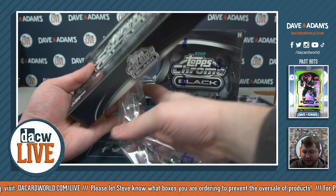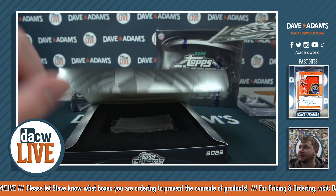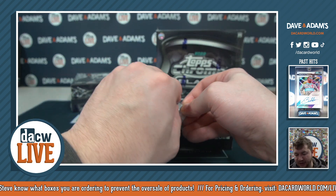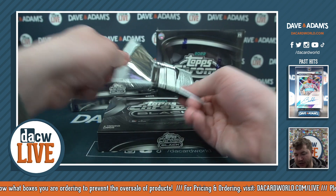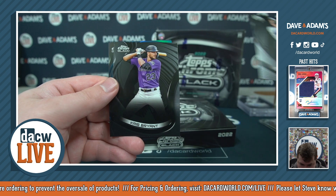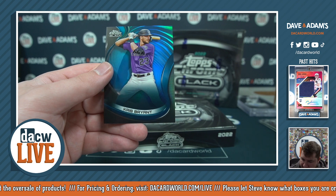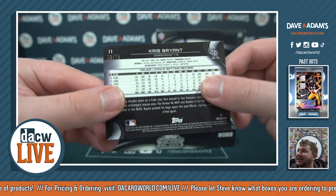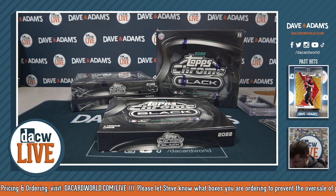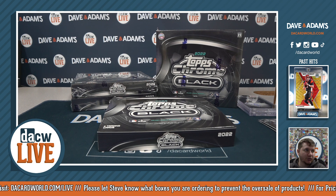Box number three — anyone waiting on a personal, we'll get to those right after the break, just let me know your invoice number. From the pack we've got an Aaron Judge, a Chris Bryant, and there's a parallel — it is a Chris Bryant numbered to 75 for the Rockies. Low number, nice card — that is going to go to Taro.